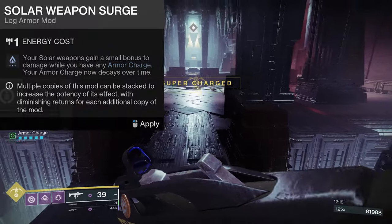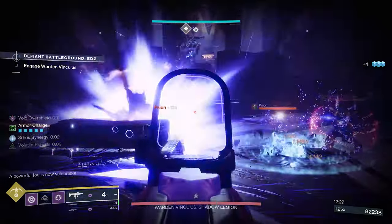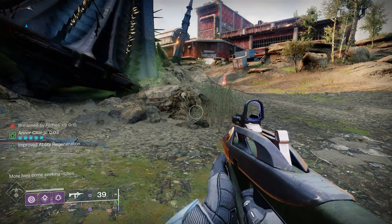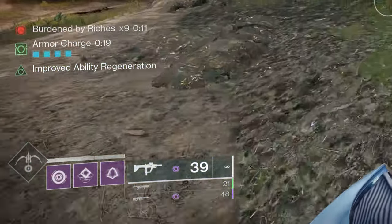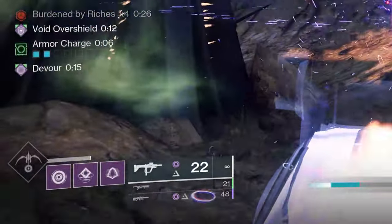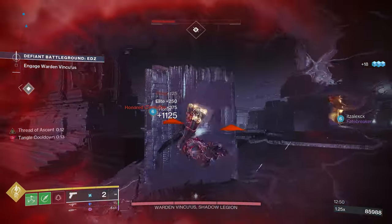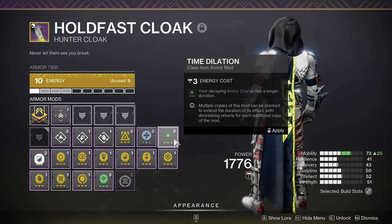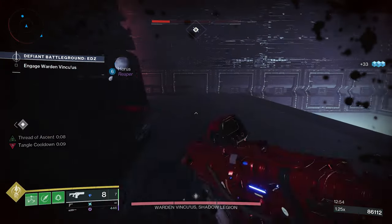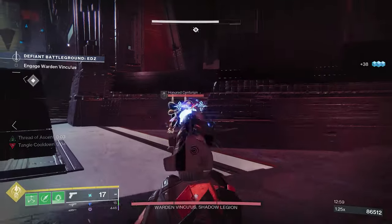Blue armor mods consume your armor charges via a consumption timer, boosting your overall stats or weapons performance for a short period. Each stat has a separate mod — for example, Font of Endurance boosts resilience. The more armor charge stacks you have, the longer the benefit lasts. Each time the timer hits zero, it consumes one armor charge and resets until all charges are gone or you pick up another orb of power. You can boost this timer using Time Dilation, located on the class item, and you can use multiple copies.